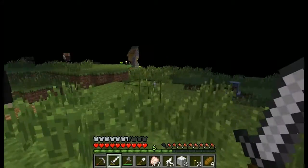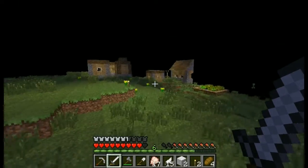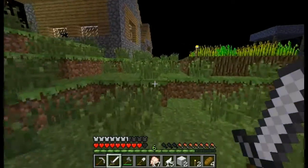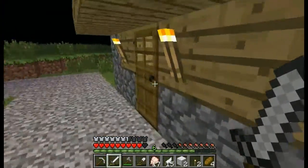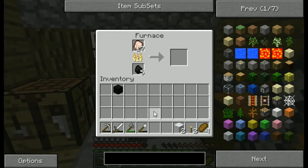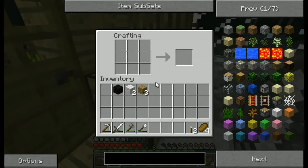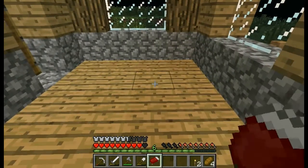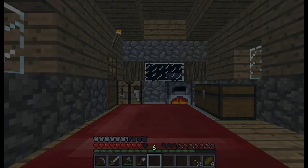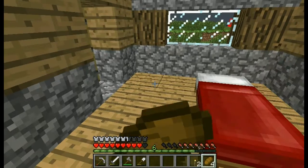Maybe we'll just make this a chill playthrough — whenever I feel like talking I'll talk, and when I don't I'll be quiet. We fell up here. I wanted to come back and dump some of this stuff off. We need to cook this, get some food going. We'll go ahead and make a bed — that's a good thing. Now we're gonna sleep the night away. We'll set our spawn here for now.